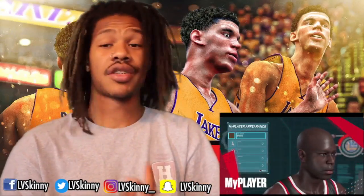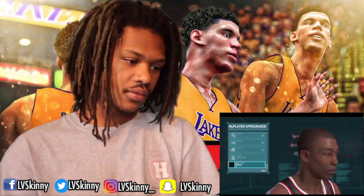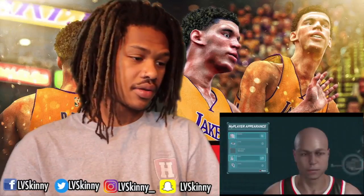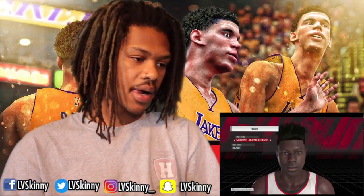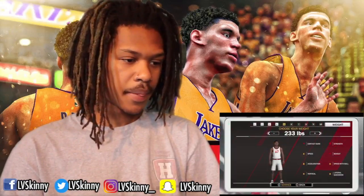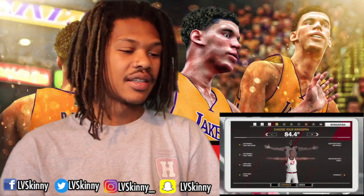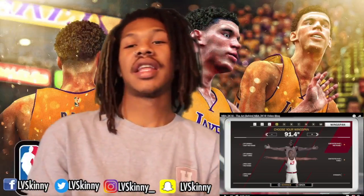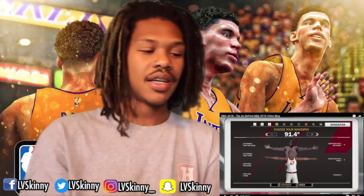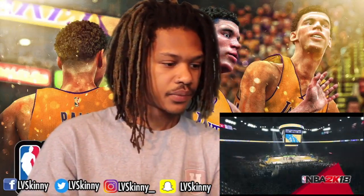Another area of focus we're excited about is MyPlayer. We continue to improve the face scan feature and recognize that a lot of people like to create their own unique MyPlayer. Last year that face scan was terrible. We've updated and added new hairstyle options so players can get the look they want on the court. Finally, body weight and height are more accurately represented for your MyPlayer this year. That's hot — they put more weight on them so the contact dunk went up. He's a big body — that's dope.